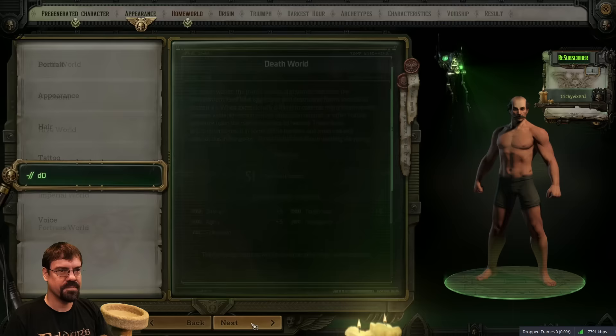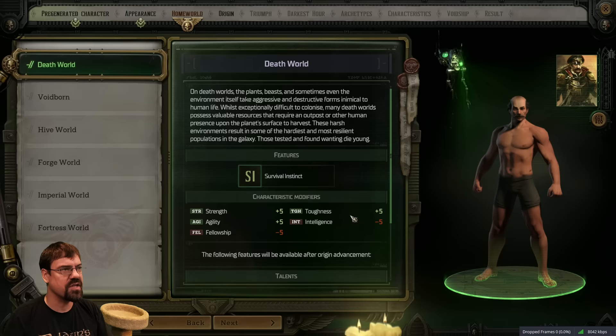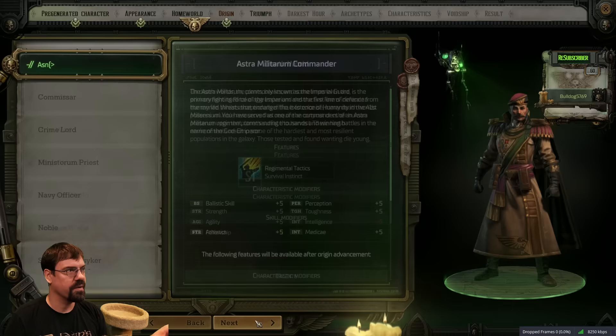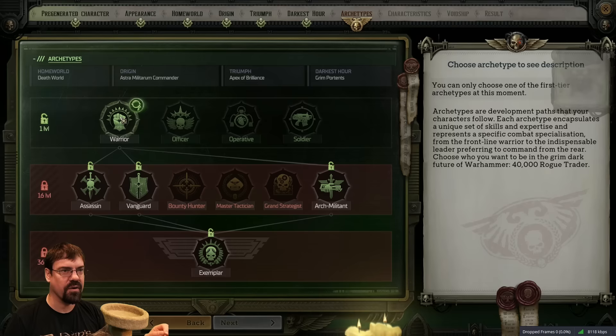The first thing that we have to pick is where we're from, our home world. Now, what's interesting about this is this isn't like a normal background - this is a huge choice you make about your character. So what we need to do is first go to archetype, which is kind of like our class, and pick what we want to be. Then we're going to go back to home world and figure out what best fits with us.